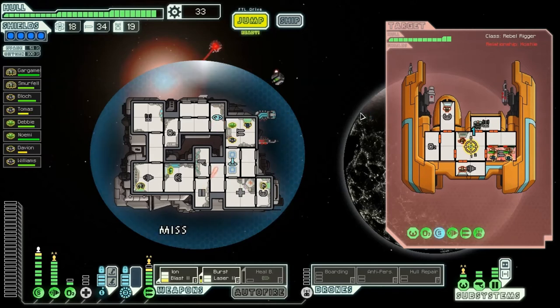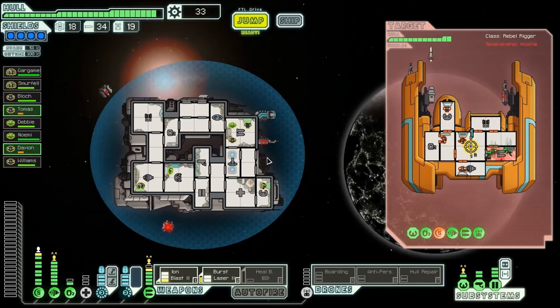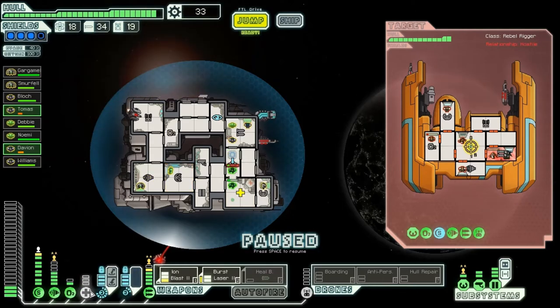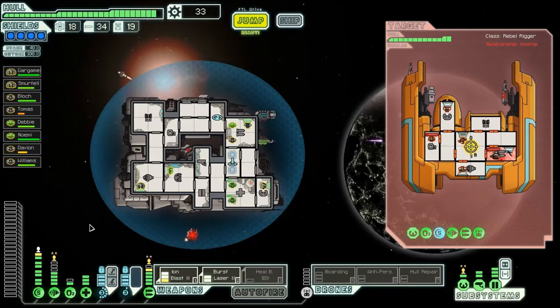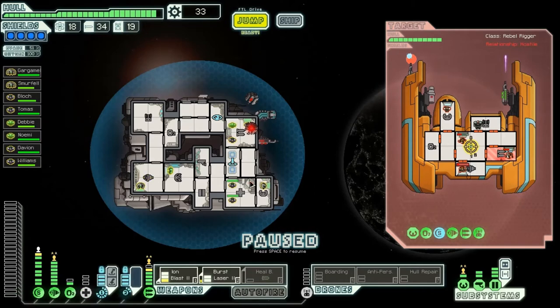Now their shields are down, and my people can teleport out if need be. I think I will teleport them out and send them to the med bay. Take three power from the engines real quick — heal them up. They're healed. Take that power back to the engines. This is complicated, but we're doing great. We're balancing this very well.